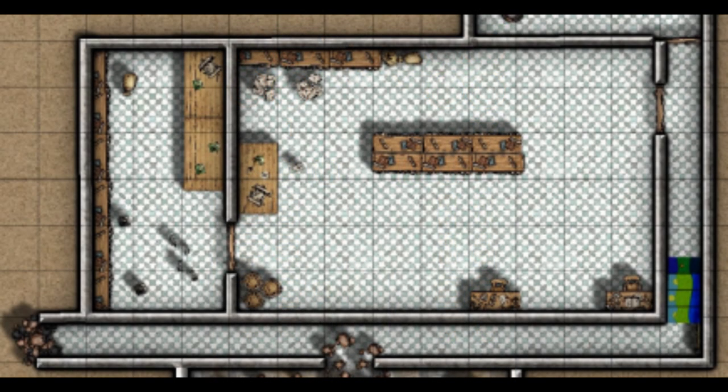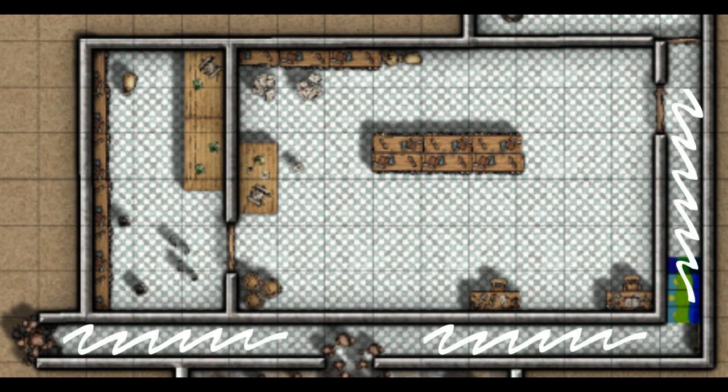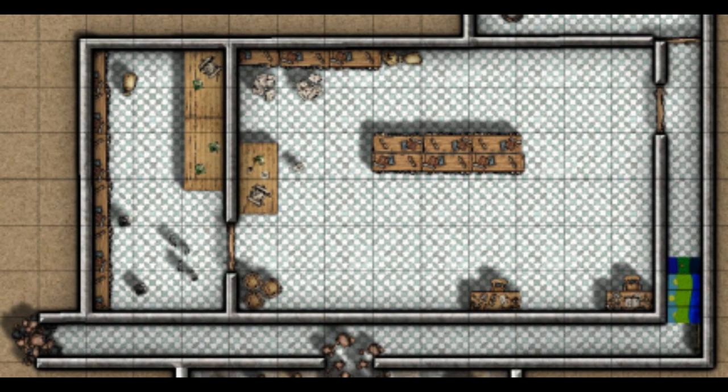After finishing with the rats in area one, players move through a hole in the wall to area two — a long hallway that dead ends to the left and goes around a corner to the right. You can read from the module: 'Through the hole in the wall, you can see a dusty stone corridor, its floor lying about a foot below that of the cellar. Over to the left, you can see the start of a staircase buried in collapsed masonry. Earth and rubble block the way completely. To the right, the passage heads around a corner, but on the wall you can just make out what appears to be writing in a clear gold script.'